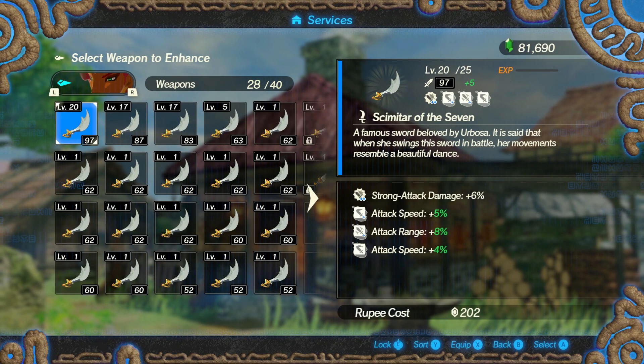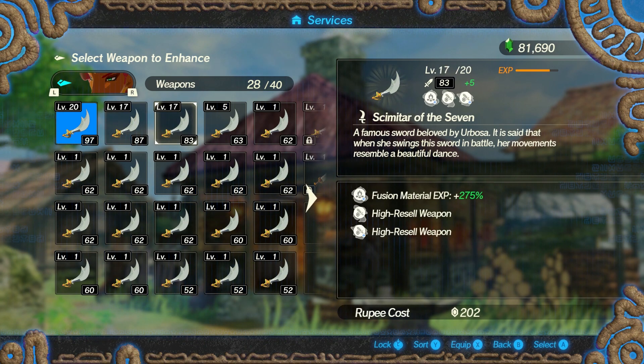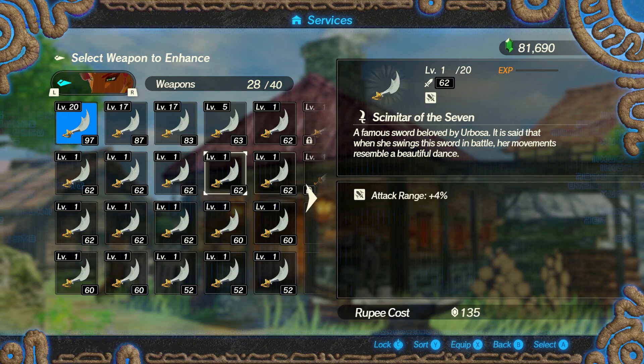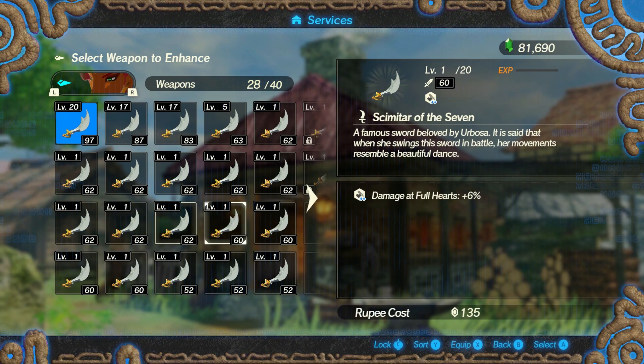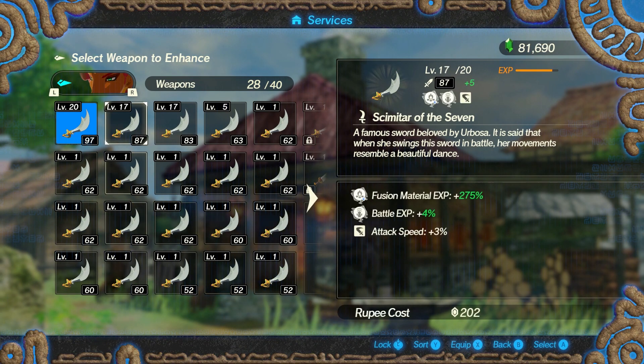Now it's time for my quick tips section. For weapon builds I plan on using the strong attack damage seal first, because all of her strong attacks last a really long time at the end of combos. It also helps that at level 25 the hidden weapon seal is also strong attack damage, so those two can match for a little extra damage boost. For the other three seals I plan on using all attack speed since those are the best weapon seals in the game and allow you to get off combos way faster.